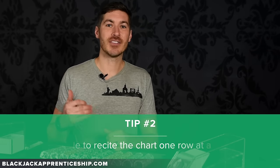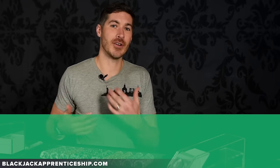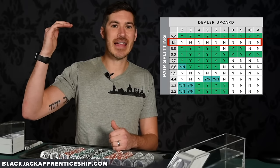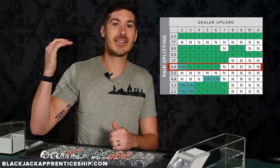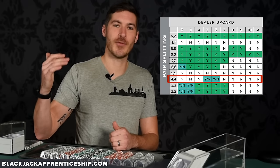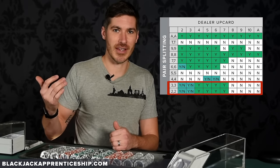My second tip is to master reciting the chart one row at a time. For splits, you start at the top and say: always split aces. Tens — never split tens. Nines — split two through nine, except for seven. Eights — always split eights. Sevens — split two through seven. Sixes — split against two through six. Fives — never split, treat them as a ten. Fours — split against five and six. Twos and threes — split against two through seven.